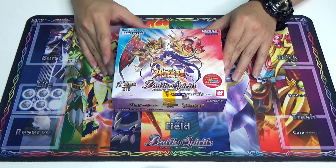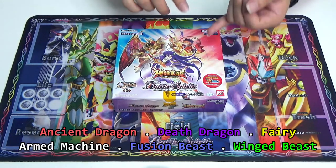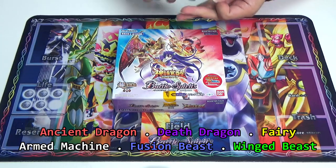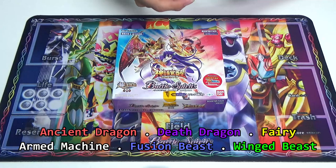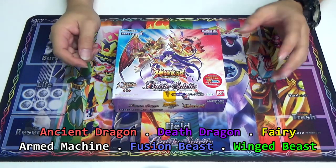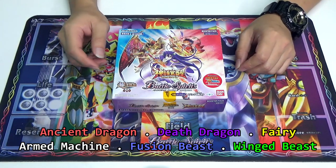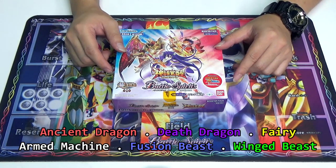The main boost for this set covers all colors as usual. We are looking at new support for the Ancient Dragons, the Death Dragons, and the Fairy. There's also a splash for Arm Machine, Fusion Beast, Wing Beast, and the Galaxian. The Galaxian this time around are getting all the 10x boosting as well as the double X rares, which is kind of fierce.